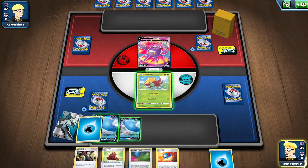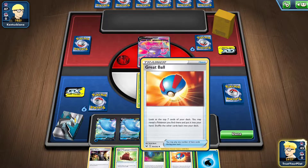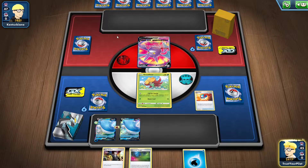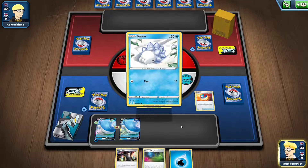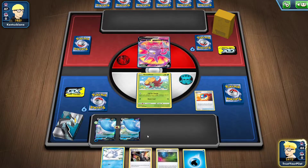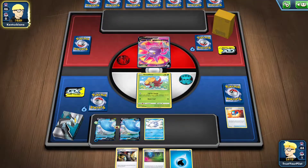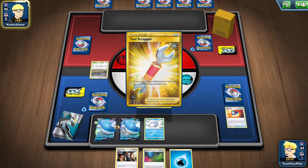I'll do that, attach there. I might hold off on the Great Ball. I'm guessing this is ADP — they might Marnie me though. So if I can get a Snom, that would be perfect. Now if Gossifleur somehow gets knocked out, that's fine with me. Maybe I'm regretting benching the Gossifleur, but with that starting hand, Great Ball is not guaranteed to get you anything. I didn't have a supporter, and that's why I didn't put the Glimwood Tangle down. And I do play the Fishing Rod — this is exactly why I play the Fishing Rod. You put down an early cape.